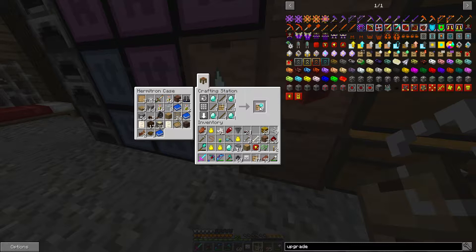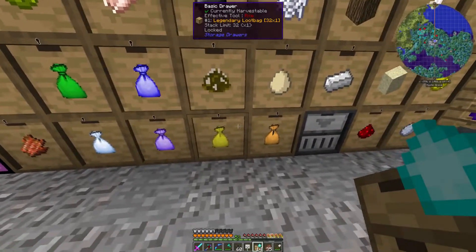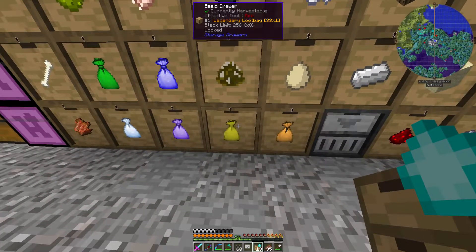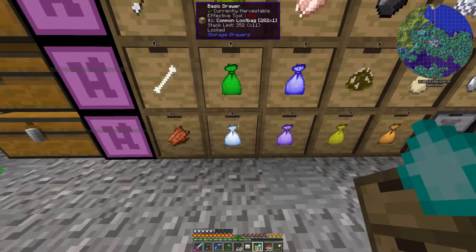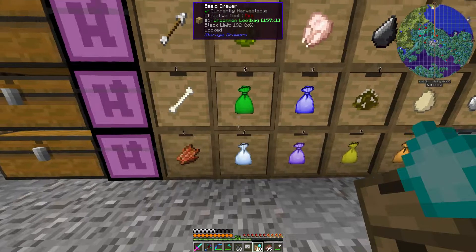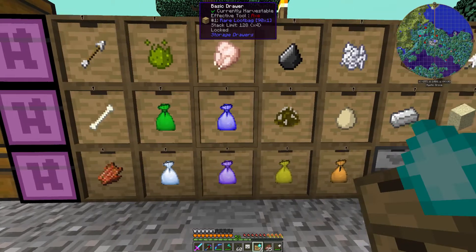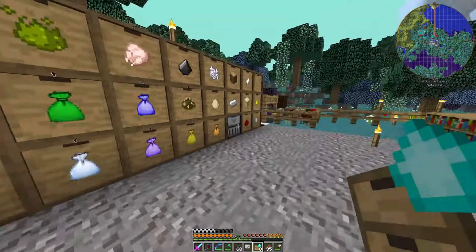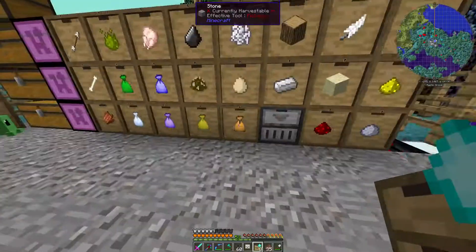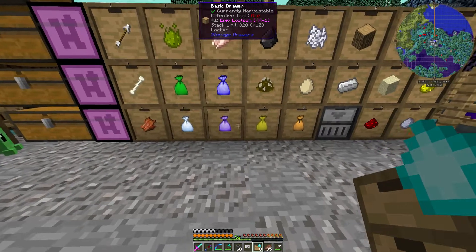I guess we'll make a few of those because we're going to need them. If I put that in there — we'll put a couple in there — that's 44, 64, so that's okay. That one's filling up, that one's filling up — so it should give us a little bit more. The only issue is the amount of bags we're getting, it's absolutely stupid.